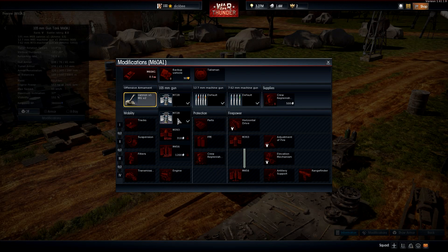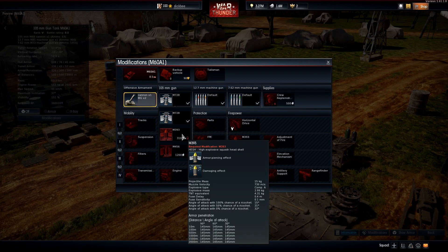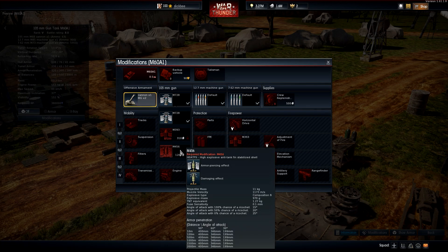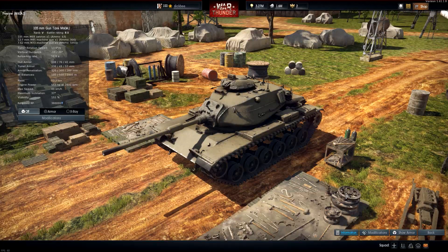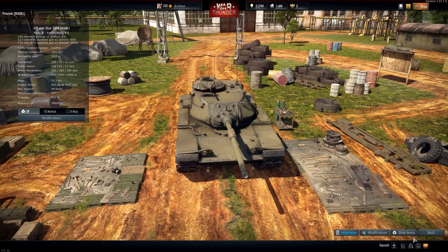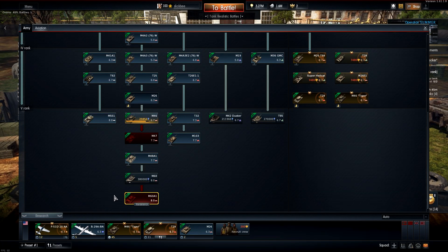Looking at the rounds for the M60A1: stock it gets APDS, which most American tanks start with, plus HESH, and 400 millimeter HEAT-FS shells. It's armed with the standard 105mm that's already in the game. Pretty awesome — two new MBTs being added.